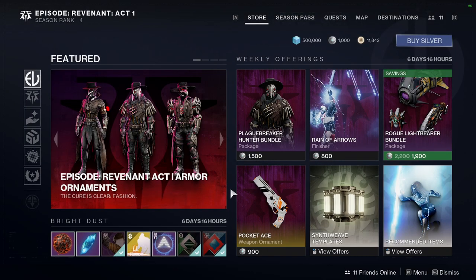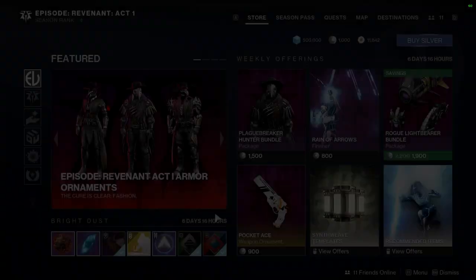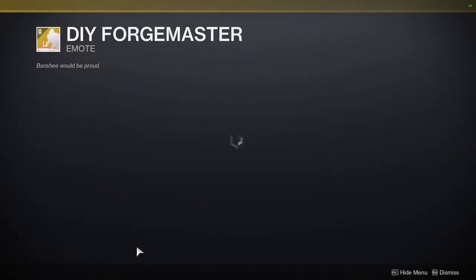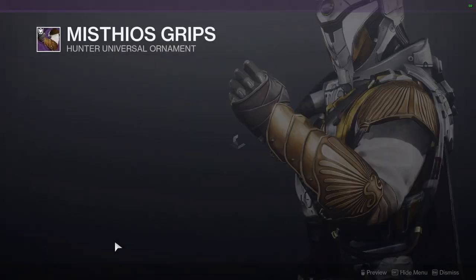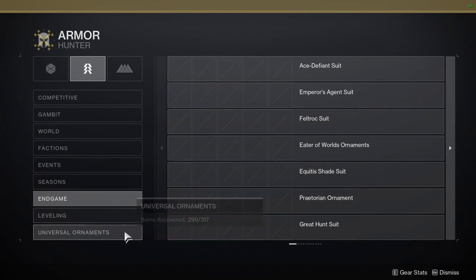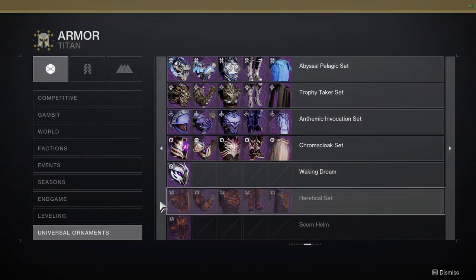We're gonna be reviewing this armor soon — I'm probably gonna buy it literally after this video. In the Eververse store, Atlantic Rush has the Twisting Strands strand shader — I was gonna buy it last season but decided to wait. We also have Do-It-Yourself Forge Master and Mistyo's Grips — the Assassin's Creed arms.